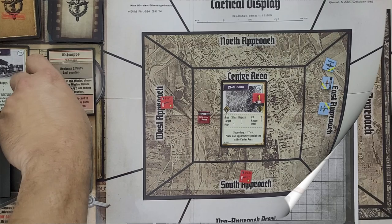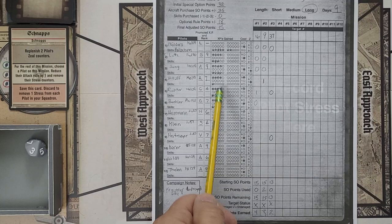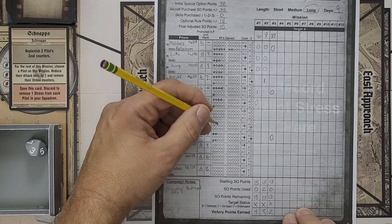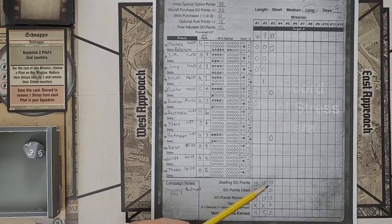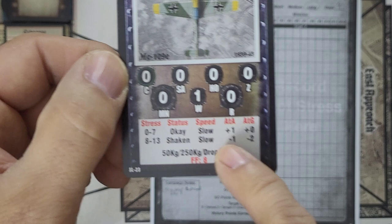Looking at the log: target 37 — no stress for anyone but Richter. Everyone gets 2 XPs. Melders will give his 2 to Heitmeyer. We earn our 2 victory points and move our recon track 1. Richter has now reached his promotion threshold, moving up to average. He's nothing special at average, but his stress range is now a nice 0 to 7, and he does have a plus-1 air-to-air now, plus the Kampfpilot skill from the event earlier.